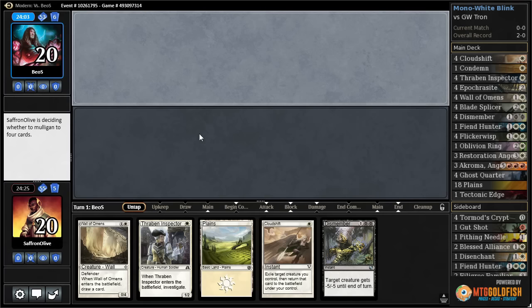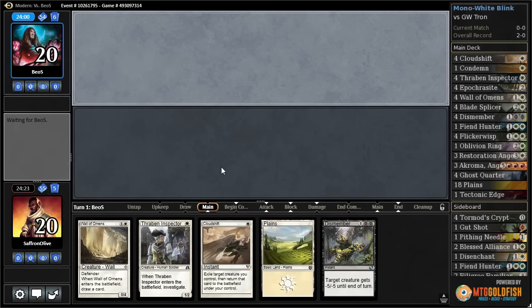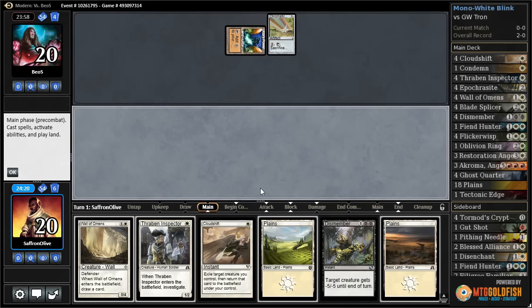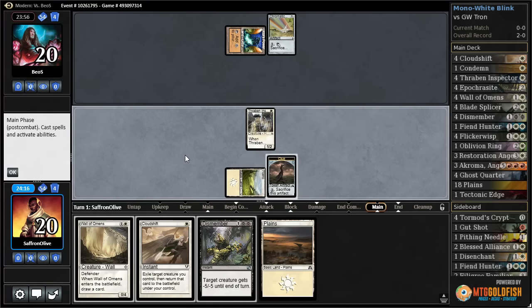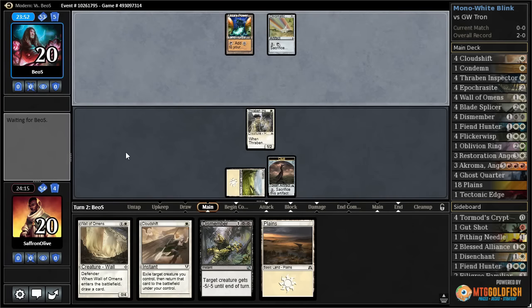All right, well this is like our original hand — we got a land though. Our opponent went to six. Urza's Power Plant and Chromatic Star. That's Plains and Thraben Inspector. Only good news is we do have the Ghost Quarters and a Tech Edge, so we have five lands that can destroy lands.